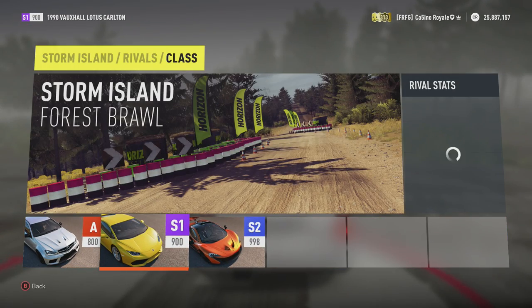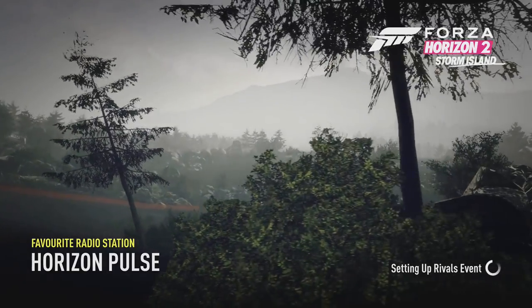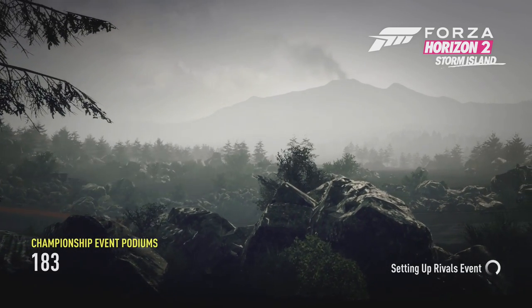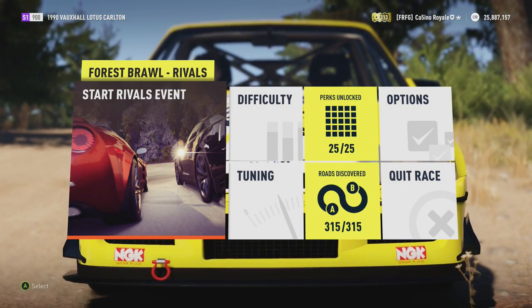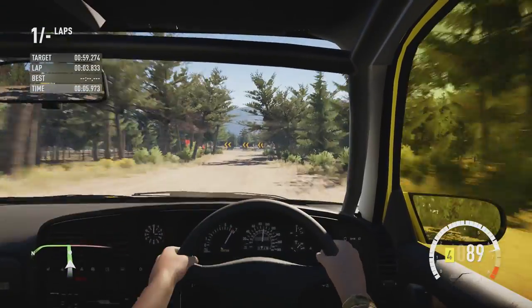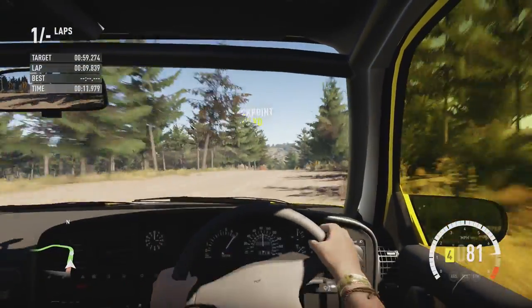I have five laps to set as fast a lap time as possible around the forest brawler circuit. The target — the quickest car that's gone around here — is 59.2. As much as I want the Carlton to be top of the table, I think it will struggle to get there. Honestly I'm probably expecting this around the high one-minutes to low 1:01s. I don't think we're going to have the acceleration or the grip through the turns. But we shall see what the Lotus can do. Please be good into this first corner.